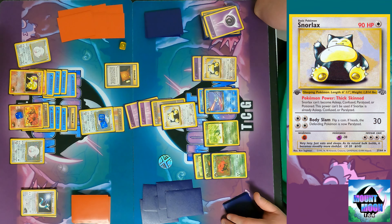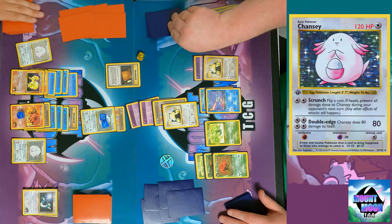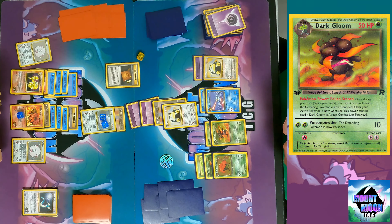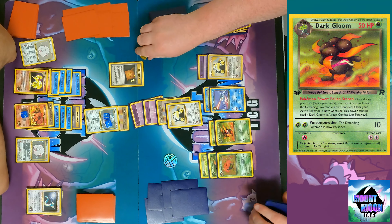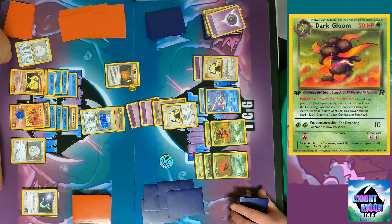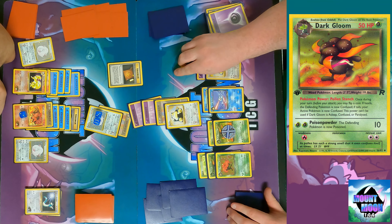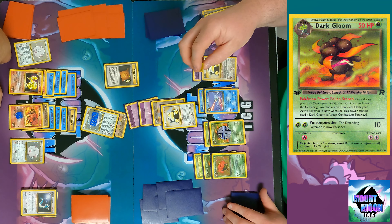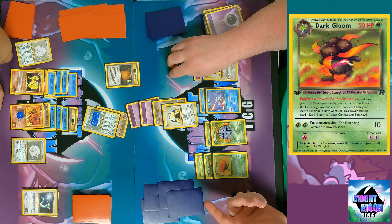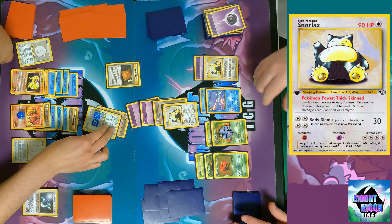Brock's Ninetales has the Pokemon Power Shapeshift: once during your turn before you attack, you may attach an evolution card from your hand to Brock's Ninetales — the Pokemon becomes that Pokemon, but it can't use the Poke Powers of the Pokemon you switched it to. You can still use the attacks of Brock's Ninetales and the attacks of the Pokemon attached to it. You may discard that Pokemon at any time during your turn and put another one on — essentially it can evolve into any card in your hand. If this Pokemon is affected by a special condition, it stops working and that evolution card goes to the discard pile.